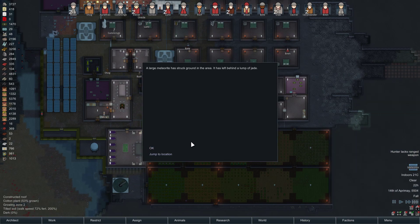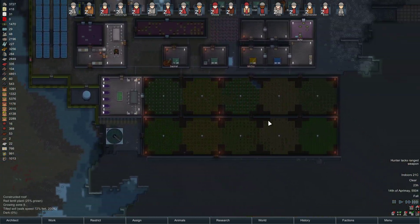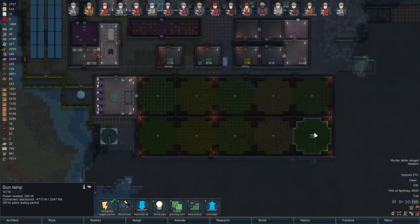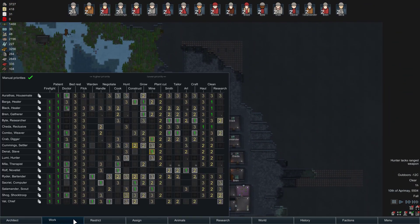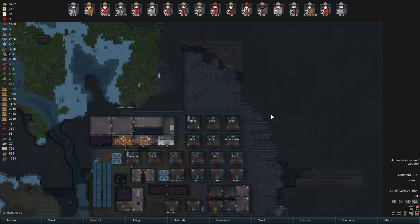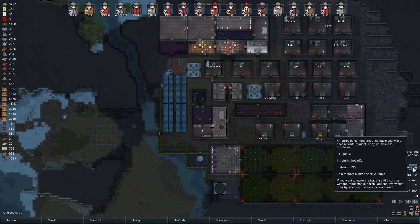Meteorite — jade. I'll be damned, that's not bad. Allow sewing — Devil's Strand, excellent. That was the other tip I was given: make it so everybody can do priority one cleaning, because apparently they won't need to clean constantly and will still have time for their normal jobs. It's a tip from the comments — we'll see how it works.